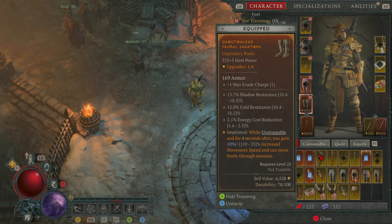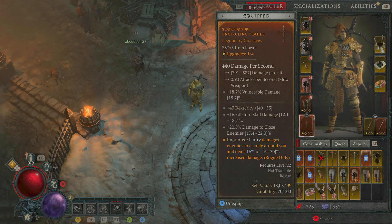One that you may well want to invest in as well is going to be the Ghostwalker aspect — while unstoppable, and for 4 seconds after, you gain 10% movement speed and can move freely through your enemies. This is just going to help you in case you get trapped or you need to get out of an area, and it's going to make your life a little bit easier overall. The main one you're going to want above anything — one that you should 100% get — is the Flurry aspect: it damages enemies in a circle around you and deals a set amount of increased damage. Put this on your two-hander as it's going to give you double the amount of damage, and you can pick this up very early, right in Fractured Peaks, so grab it as fast as you can.